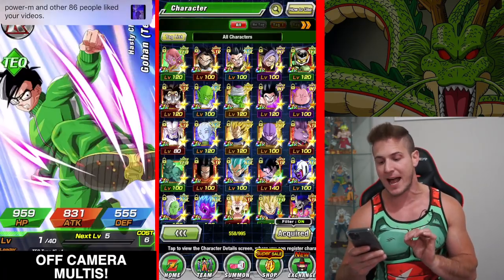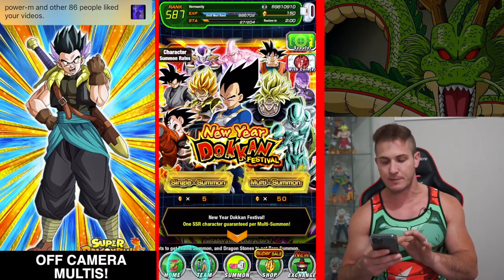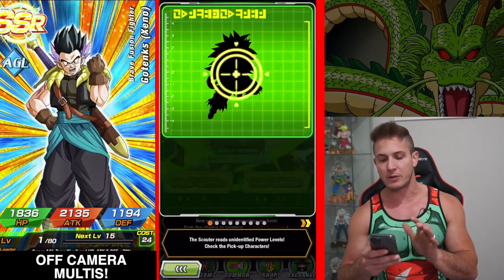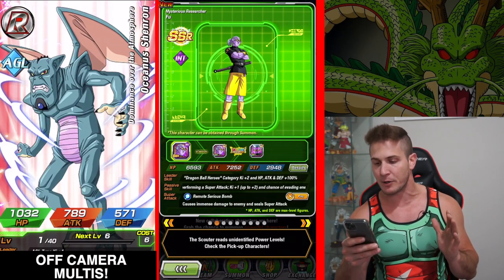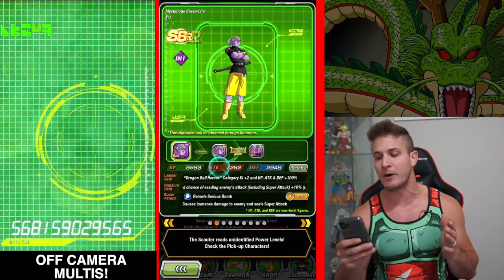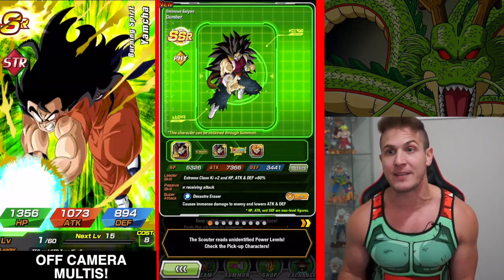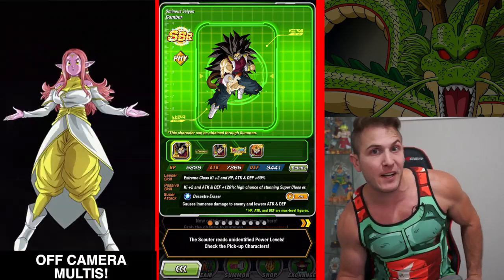I pulled a dupe for my Super Saiyan 3 Goku as well — it was actually the Jinx I got the dupe in. Lots of great cards, but obviously what we want most on this banner is Cumber, right? I haven't pulled Cumber, I haven't pulled Fu yet, and I have not pulled Golden Cooler, so I'm hoping in these three summons we can pull all three of those units.